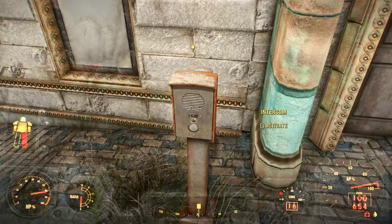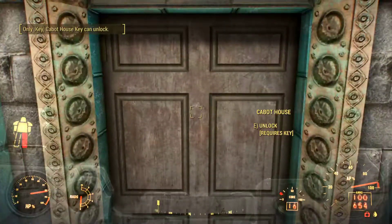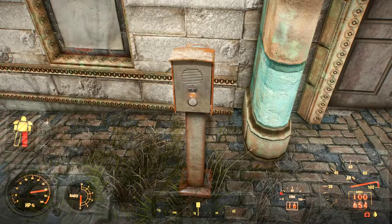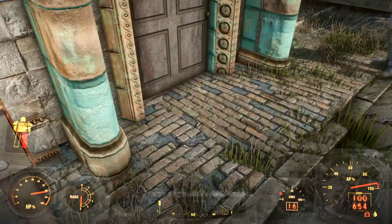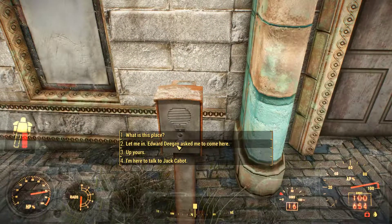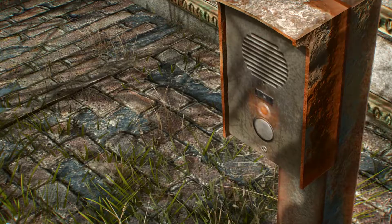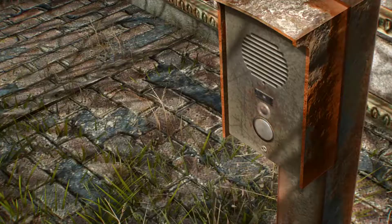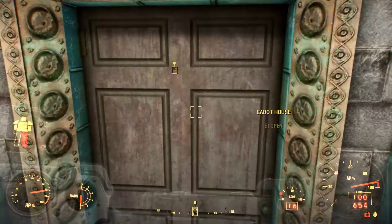No way to pick this. Go away. But I have a quest — I'm here to talk to Jack Cabot. Oh, it's you. Good. Come on in. Oh my goodness. I was like, is this quest broken? I've never seen it broken before, but it's not broken at all — it's just this situation. Let's go meet the boss.